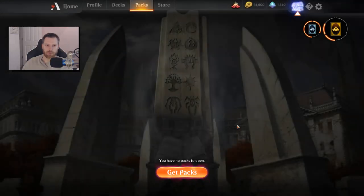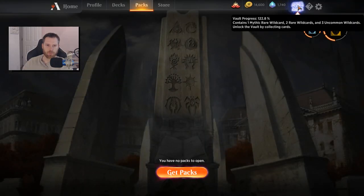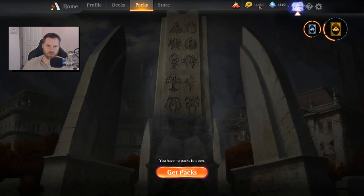Excellent — needed one of those. This would have gone in my Afterlife deck if I'd had it, but obviously this is going to be a very strong game-winning card on turn six if you have any tokens. Your tokens become two-twos, and your opponent's creatures are a point weaker. Pretty awesome. So let's check the vault progress — we were at 120 and we're at 122, so 2% gained just from those packs. It grew about 10 to 12% over the course of the last week. I like the speed with which it grows and how quickly I'm able to get wild cards.